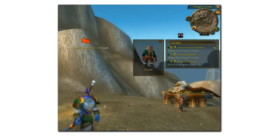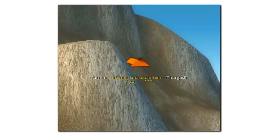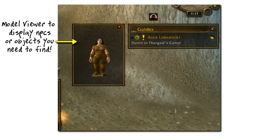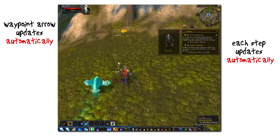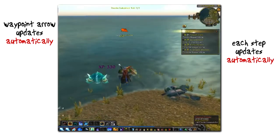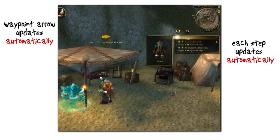This is what you normally see when you use the guide: your current step, the waypoint arrow showing you where to go, and the optional model viewer which shows what you're looking for. The guide works in a simple step-by-step format. As you complete your objective, Doogie Guides will detect and automatically update on its own and move on to the next step, providing you with direction every step of the way.